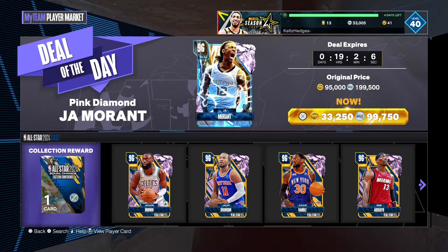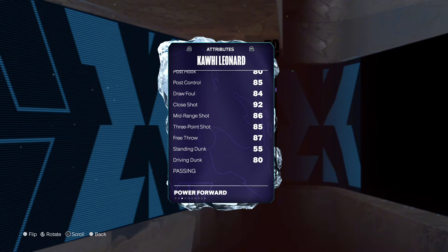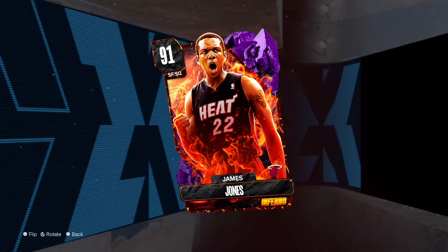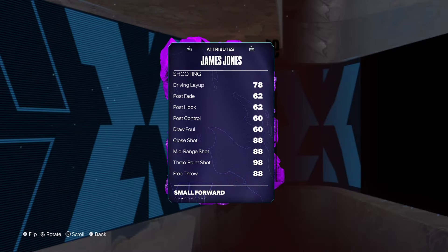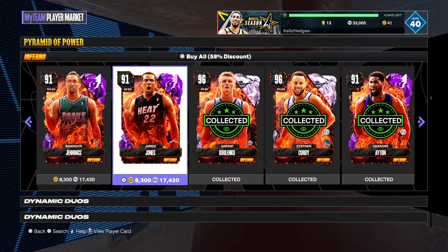What's good YouTube! In today's video I'll be showing you guys the best budget cards in 2K24. This Kawhi Leonard is a good card — he's great on defense. He's six-eight, you can run him at shooting guard. He has great attributes, a great jumper. You guys should buy this card, he's really good.